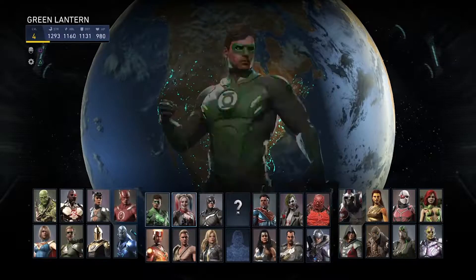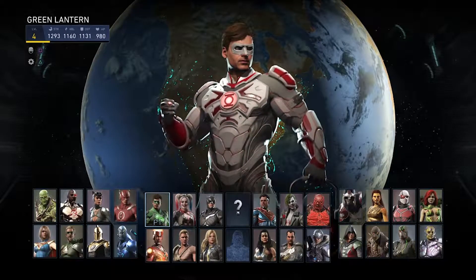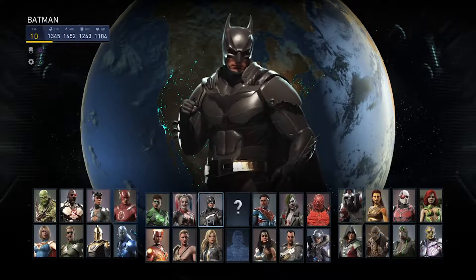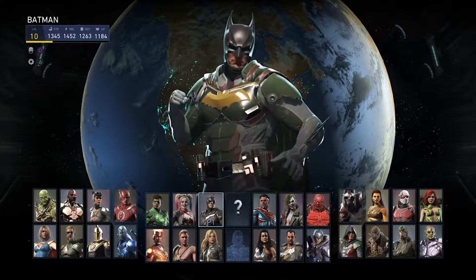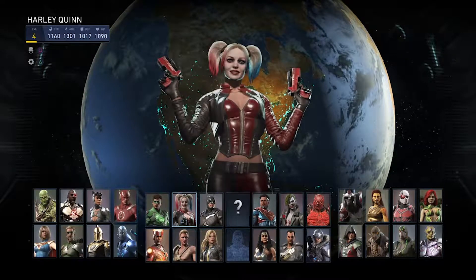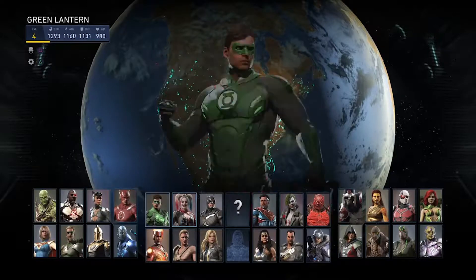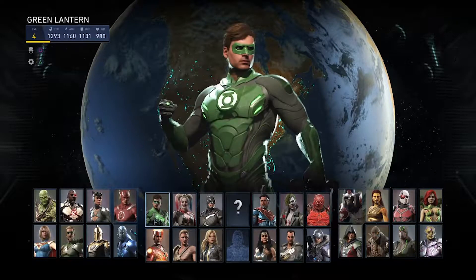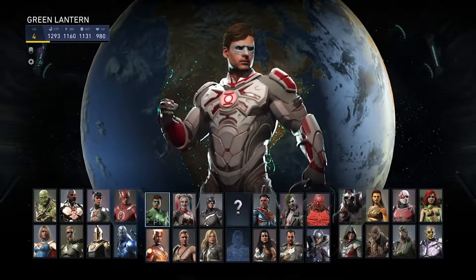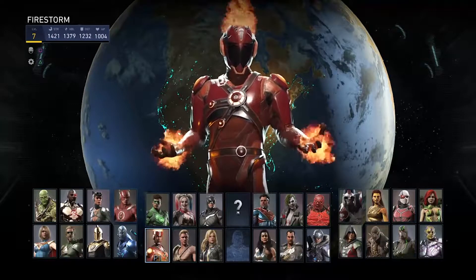The character roster in Injustice 2 is not half bad. You get some old characters from the original Injustice and some new ones. If you pre-ordered at GameStop you'd get Darkseid; otherwise he's $4.99 to purchase. You get about 28-29 characters, which is not bad for the standard game. With the Ultimate Edition you can expect up to nine more characters. The first DLC pack includes Starfire, Red Hood, and Sub-Zero.